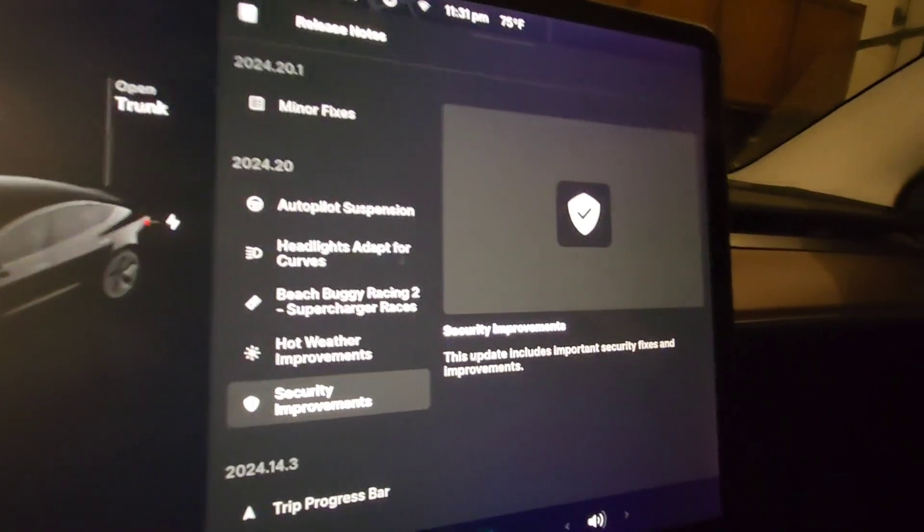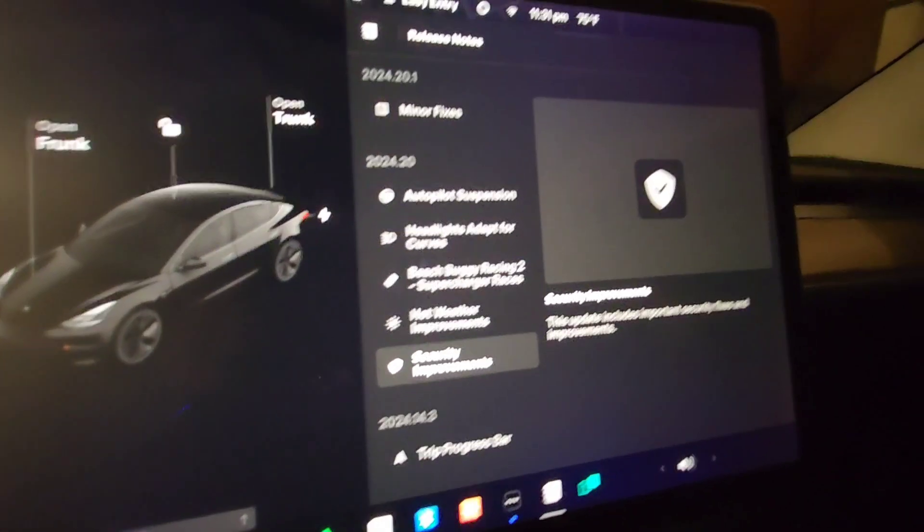Overall there are some good and important things in this update. The autopilot suspension isn't a big deal since you'd have to get a disengagement every single week for five weeks in a row to get suspended. The adaptive headlights on curves is a nice safety feature, and the multiplayer Beach Buggy racing at the Supercharger is really cool — I didn't know that was coming.